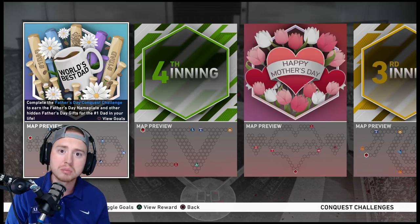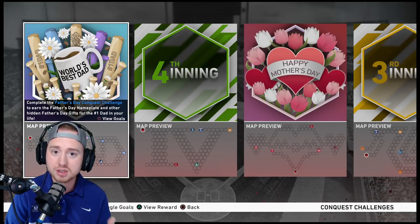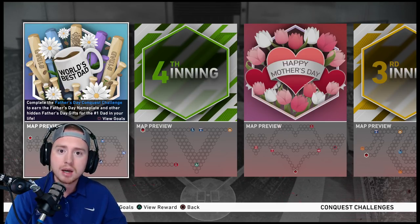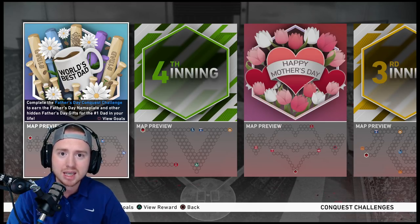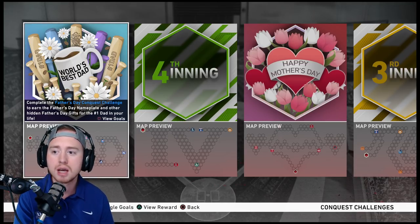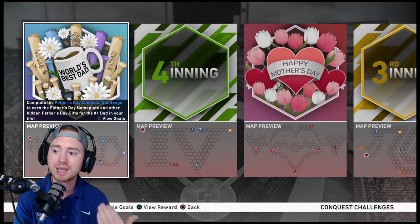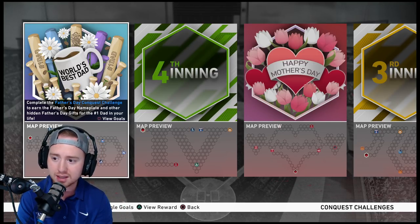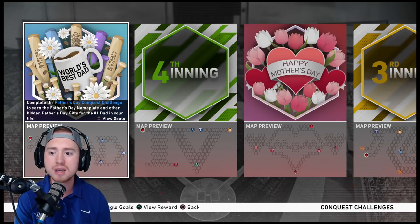I can't overstate enough how important doing these conquest maps are. Even if you think it's a little slow or boring, pace it out — you don't have to do them all in one sitting. While doing conquest maps you might as well be working on other things. You can play most of these games on All-Star/Veteran difficulty — load up your team with one team's players to knock out team affinity innings at the same time. Also check your dailies; for example, if I have Pirates hitters as my daily mission, I load up Pirates hitters and play a conquest game.